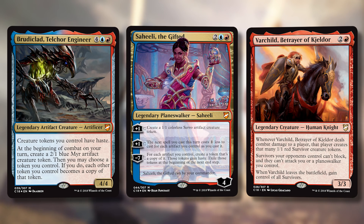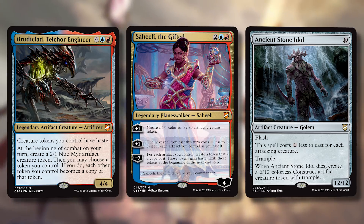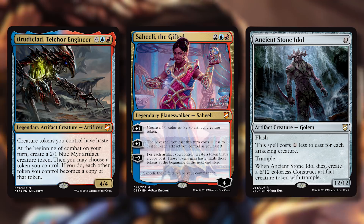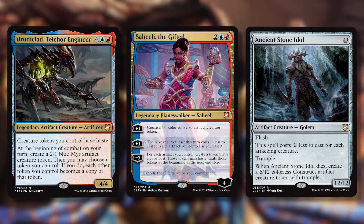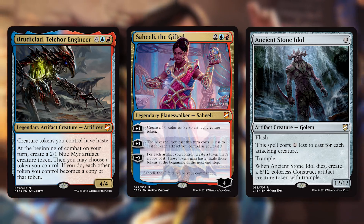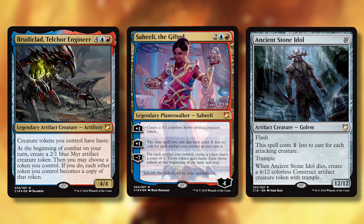There's a new card called Ancient Stone Idol — 10 mana for a 12/12 artifact creature golem with flash. This spell costs one generic less to cast for each attacking creature, so you can flash it out during an opponent's attack for a huge discount. Remember Saheeli also makes things cheaper, so this could theoretically come out very quickly.